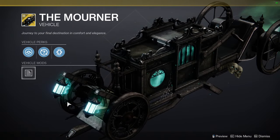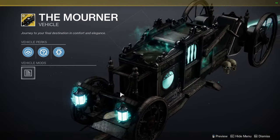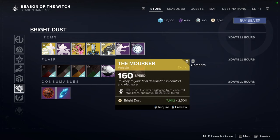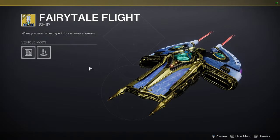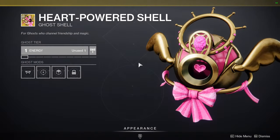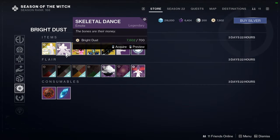We have Zombie Shuffle, The Mourner - which looks really cool but I won't spend 2,500 bright dust on it. We also have Fairy Tale Flight, and Heart Powered Shell - which is definitely Sailor Moon inspired.